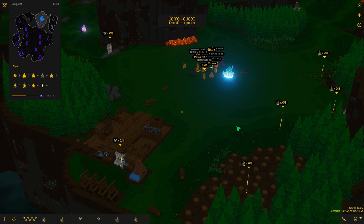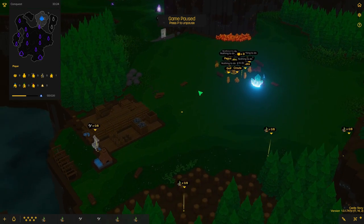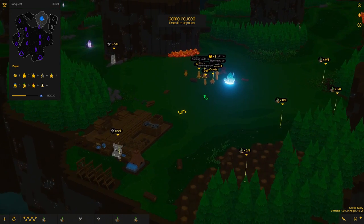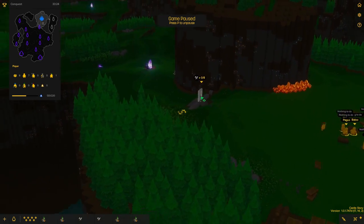Since the last episode I figured out that you can pause the game using the P button. However, you cannot interact with anything, but it still gives you a little bit of time to plan out your things since you can look at stuff.